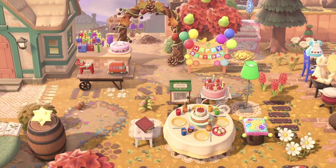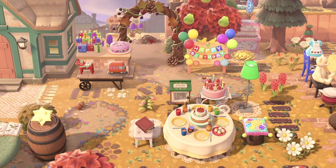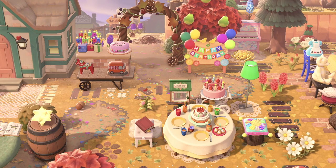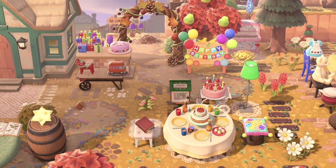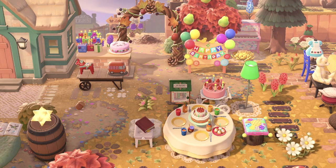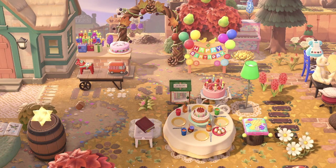Now here is something I have not seen before — again on the same island as the Nova Farm — is a happy birthday area. What a good idea for when your islander has a birthday, you can all go and celebrate there. It's just so bright and so colourful and brings that kind of next level colour to your island.